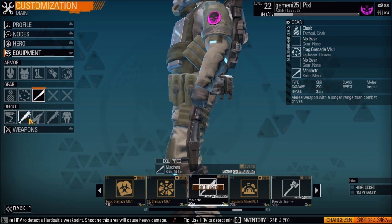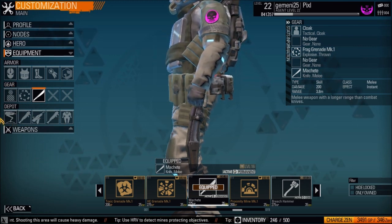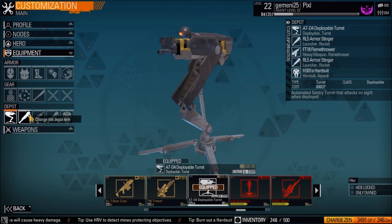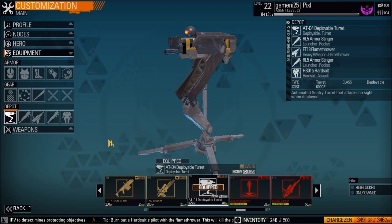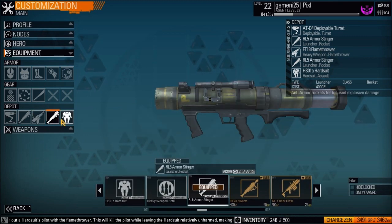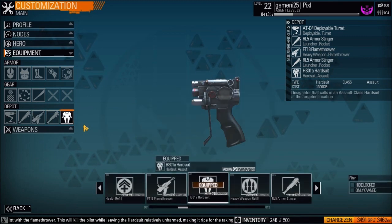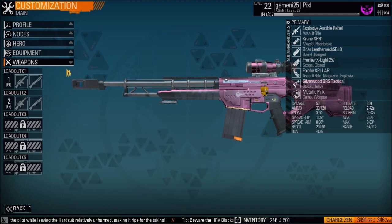The last little bar is the depot, where you select your killstreaks. You go to the depot and buy things — I have a turret, rocket launcher, flamethrower, another rocket launcher, and a hardsuit.